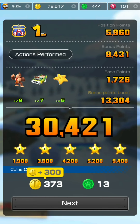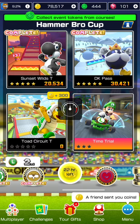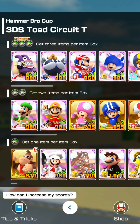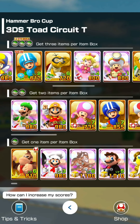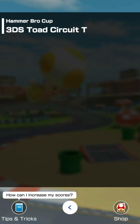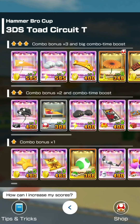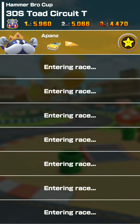9,400 points for five stars, 373 coins, and 13 tokens. Now on to Toad Circuit T - going to use King Bob-omb level four, we have the Golden Taxi and the Gold Bladder glider level seven.